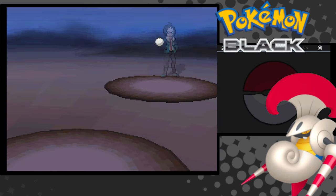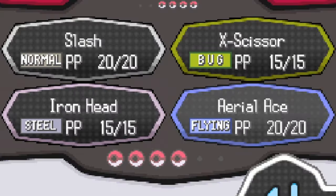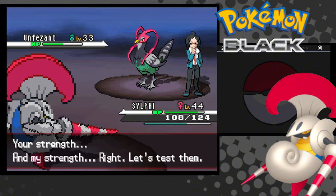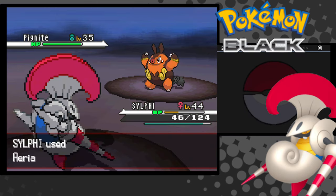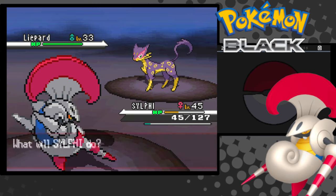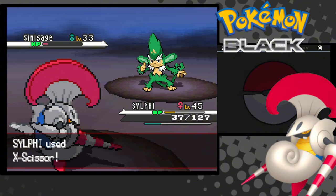Cheren goes to fight me at the base of Twist Mountain, and I've completely forgotten that my moves moved when I deleted Cut and learned Aerial Ace. I misclick instead of one-tapping his bird, making it a long-winded two-tap. I go for Aerial Ace on his Pignite, and for whatever reason he uses Takedown instead of a fire move — Pignite gets tapped. Liepard fakes me out, but I come back next turn and one-tap him with X-Scissor. Last is Simisage, but he's a free one-tap.